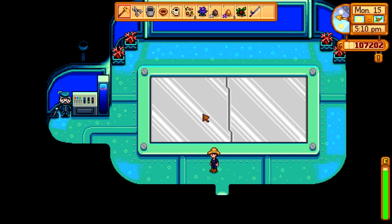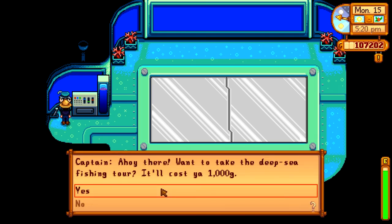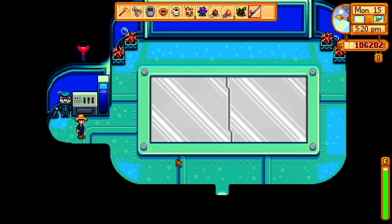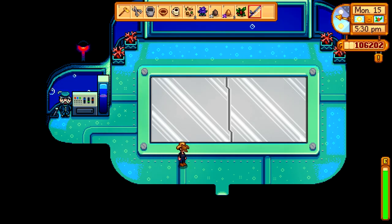There's a submarine over here — I believe this is the important thing for me. The captain offers a deep sea fishing tour for a thousand gold. Let's do it. I was told this is a great place to fish.